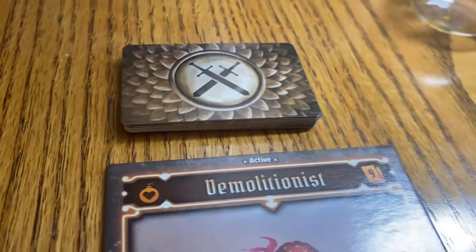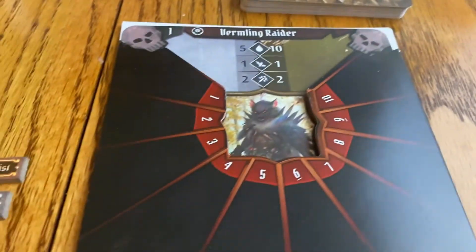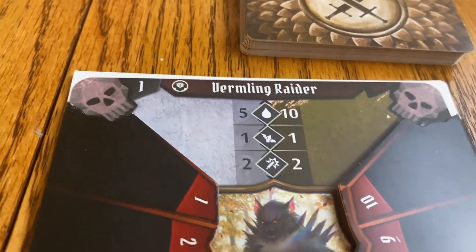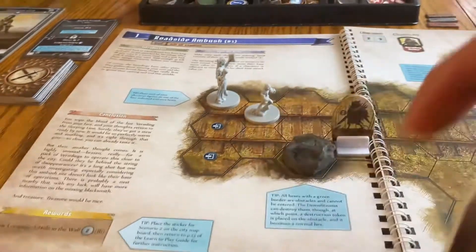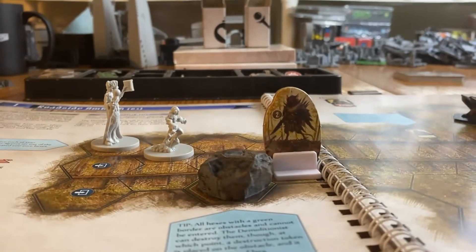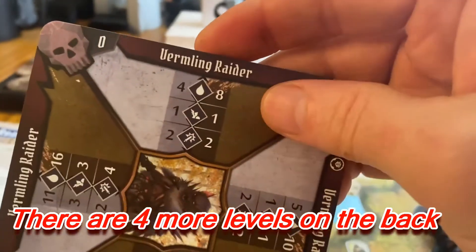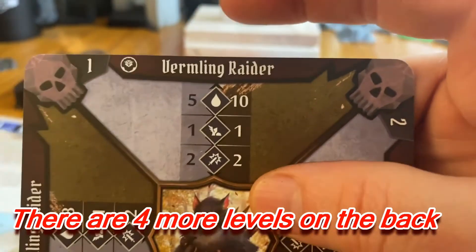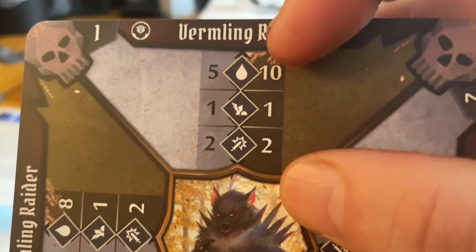Both characters have their damage modifier decks, one each, both shuffled. The vermling raiders have their damage deck for monsters. We're using the first-level vermling raiders, and they've been slid into an envelope. There's a card in the envelope — it fits in tight — and the card has a one, two, three, and zero depending on how tough they are. We're using card one, the vermling raider. On the left side are the standards: five hit points, move one, attack two. On the right side are the elites: ten hit points, move one, attack two.